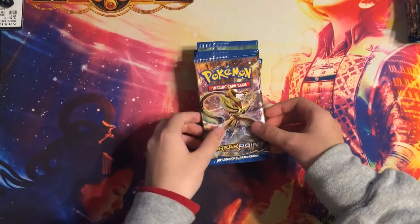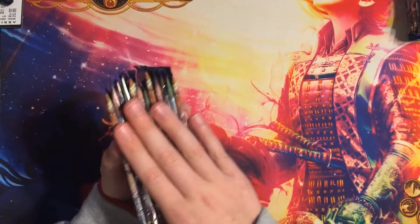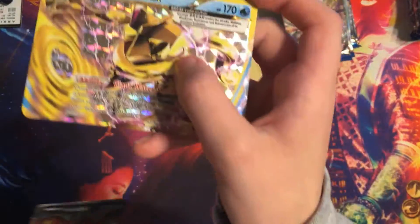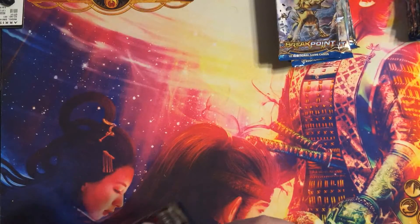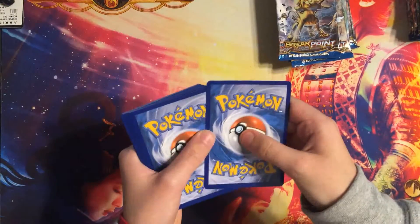Hey guys, this is Cheetah Crack Packs. We have the Breakpoint box opening, the second video with our 12 packs. Let's get into it. Also, I forgot to show you at the end of the last video, so I'll show you what I have so far: Greninja Break, Scissor EX, Espeon EX. Let's see if we can get that Gyarados that we haven't gotten in the 12-13 packs we've opened.